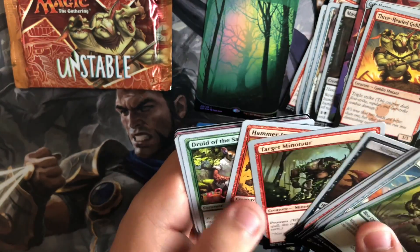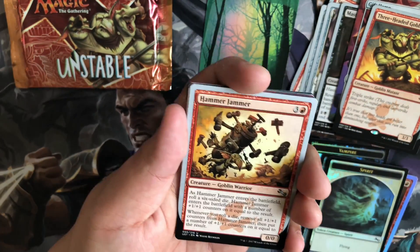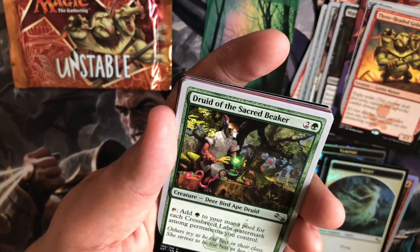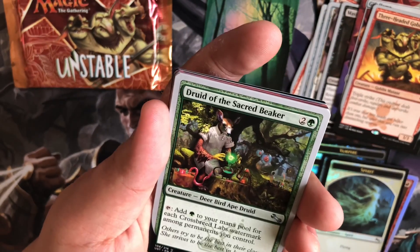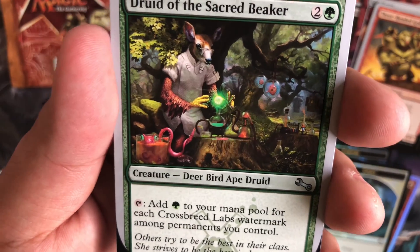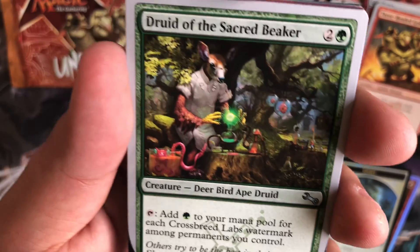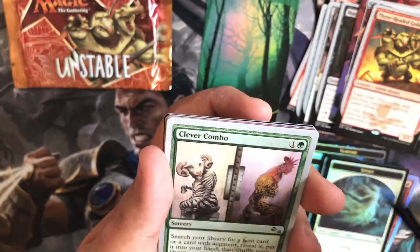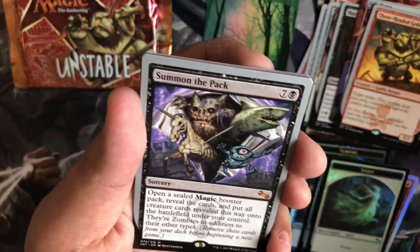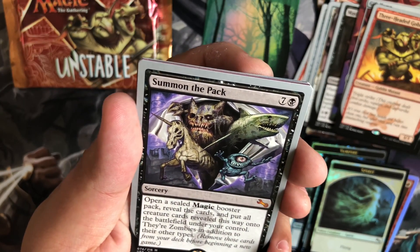Down to our second to last pack. We have a Hammer Jammer, Druid of the Sacred Beaker. Look at this — Deer, Bird, Ape, Druid. That's hilarious. A Clever Combo. We got a Mythic of the Summon of the Pack.